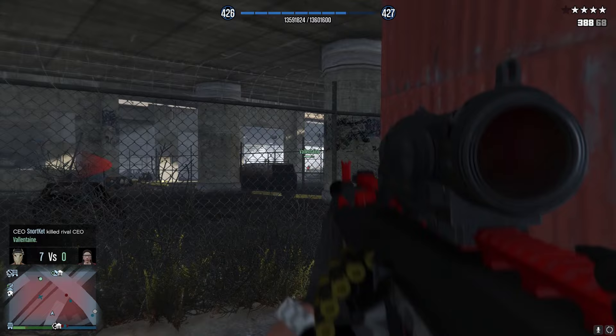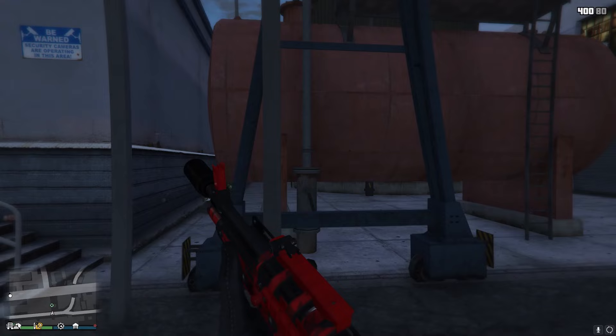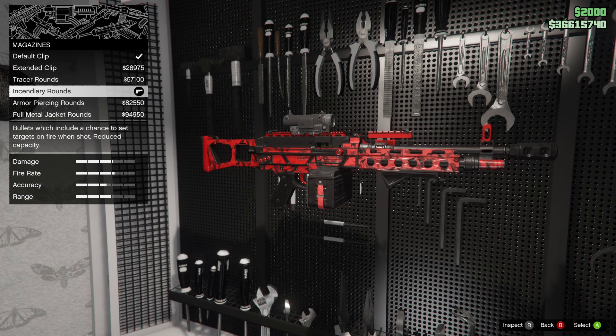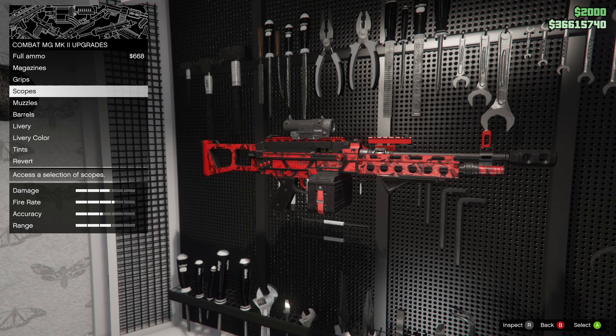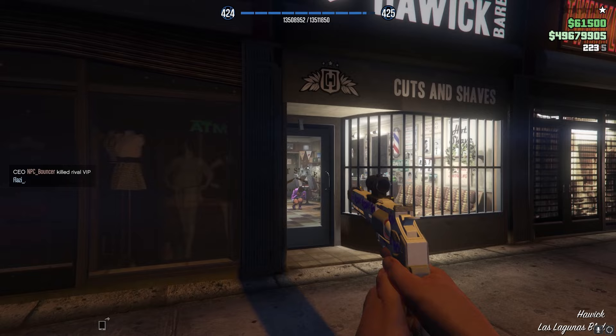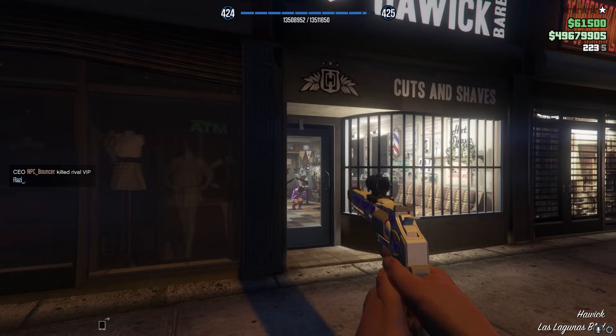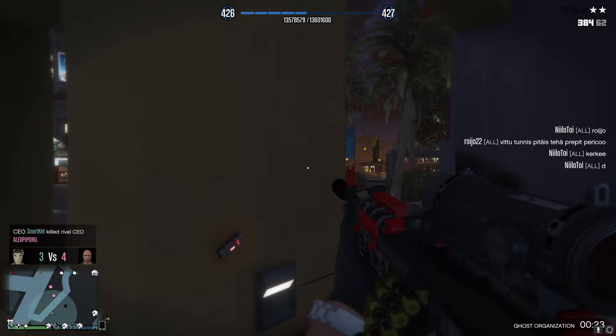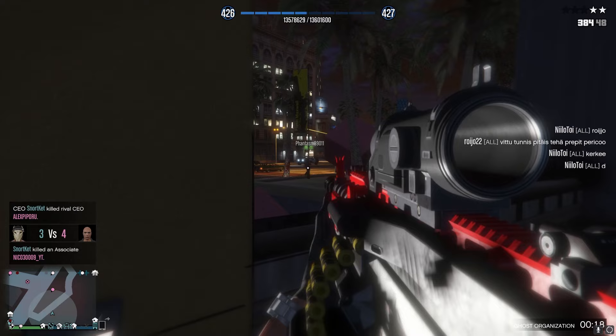Moving on to the combat MG mark 2 — if you want the ability to laser people at any distance, this is your weapon. Equip it with incendiary rounds, a grip, and a fat end muzzle which actually causes you to take an extra bullet before dying. This weapon is known for its high rate of fire and absolutely zero recoil, but always use it in first person. When aiming in first person, don't aim down the scope — instead use the reticle in the middle of the screen. With FMJ ammo type equipped you can get one-shot headshot kills.